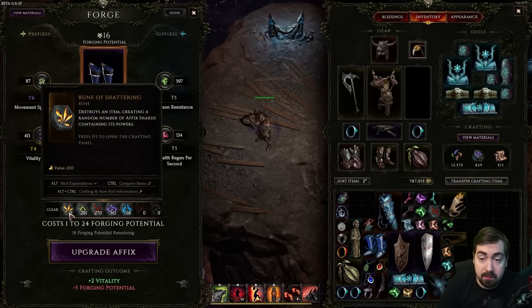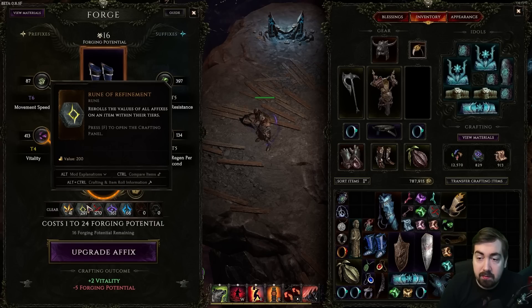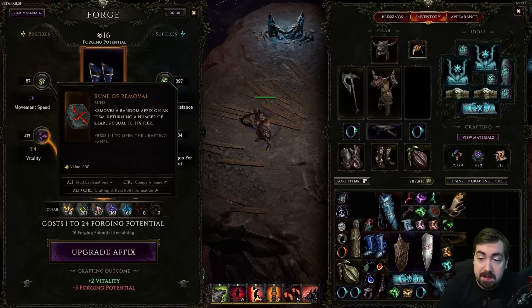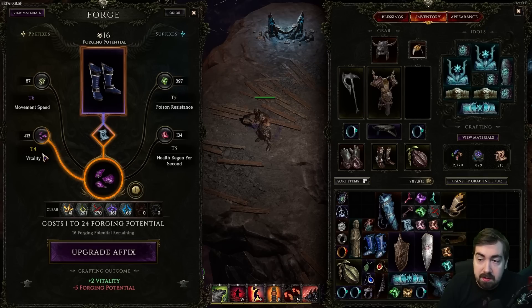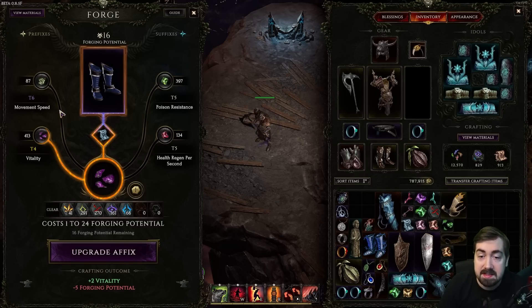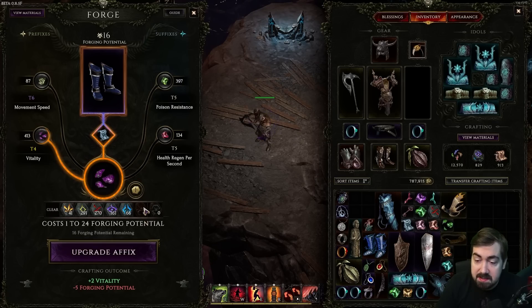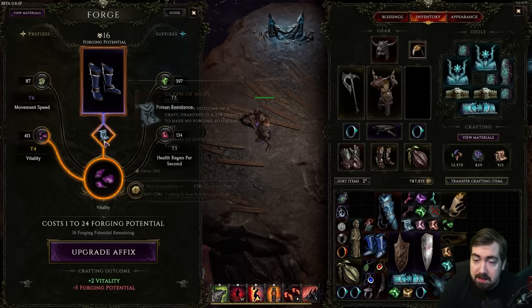There are also different runes. One lets you destroy an item to create a random number of affix shards — no forging potential needed. Another rerolls the values of all affixes on an item within their tiers, basically a divine orb. There's also an annulment-style rune that removes a random affix, like health regen per second — you'd want lots of forging potential for that. Rune of Discovery is used to try to find stats on items with only one affix. Rune of Shaping rerolls the implicits, and Rune of Ascendancy turns an item into a unique.